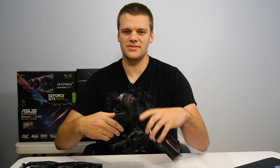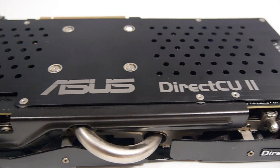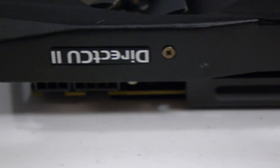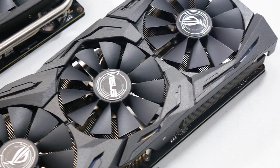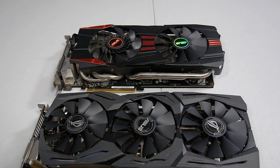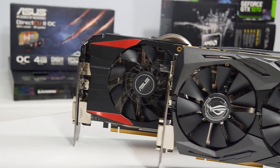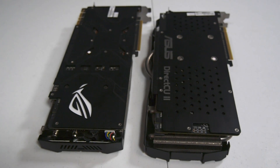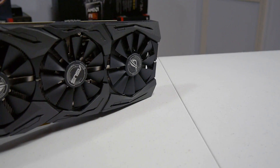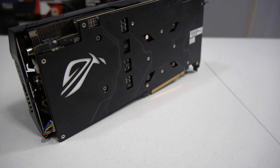On to the cards. My old card was an ASUS R9 290X DirectCU 2, 4 gigs of VRAM — I'll have the specs in the description below. The 290X served me well for many years, but it's time for an upgrade. That 4 gigs of VRAM is really limiting me. So that's why I got this 1070 Strix OC Edition. This one comes close to the 1080 in a lot of benchmarks — it's probably one of the best 1070s you can get, in my opinion.